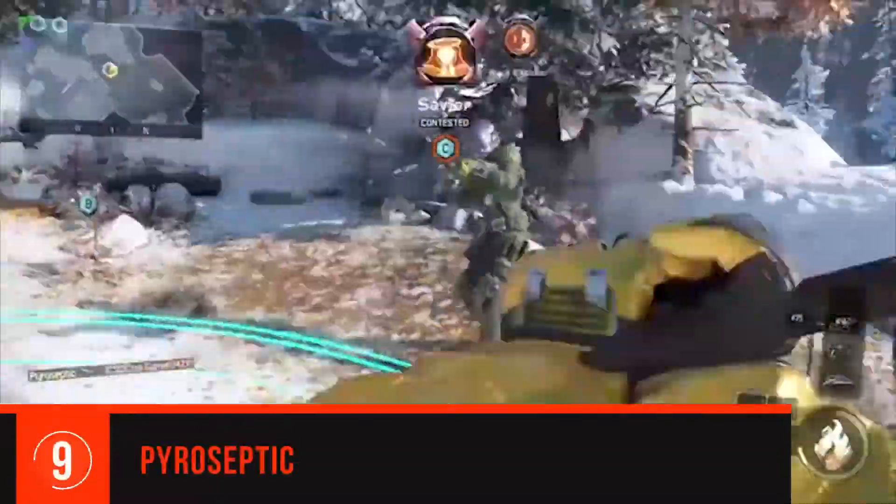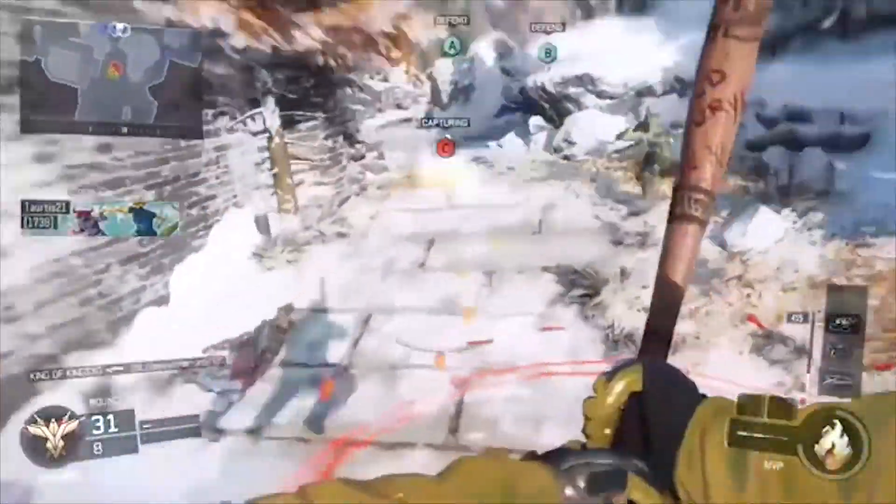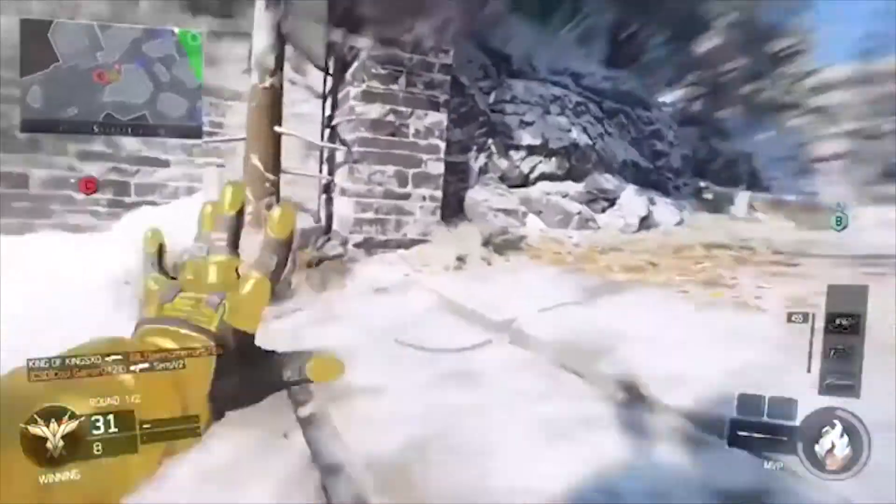Pyroceptic gets one quick kill with the MVP Baseball Bat, but determined to kill another enemy with the same weapon, jumps around avoiding fire and toying with the prey, until Pyro finally gets an opening.